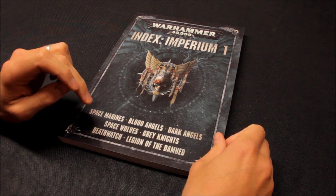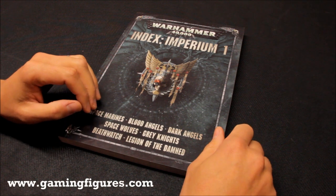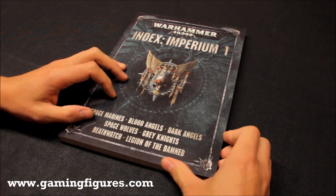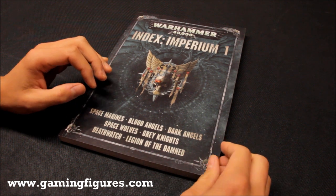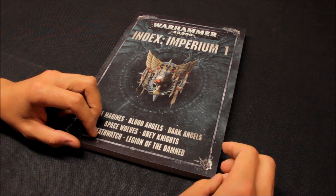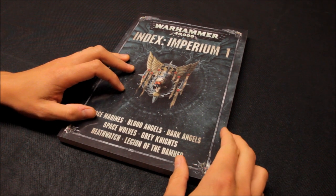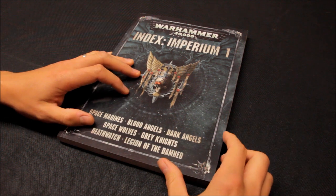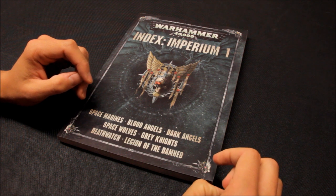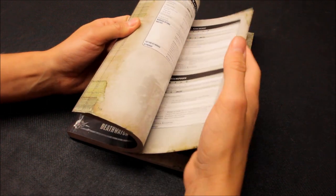Just to mention, I've got my index book from gamingfigures.com — they do Games Workshop at a discounted rate. They offer free postage in the UK if your order comes to over £40, 15% off, and then an extra 5% off if your order comes over £100. It just means you can get your Warhammer 40,000 stuff at a discounted rate. They do other gaming systems as well.